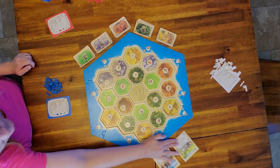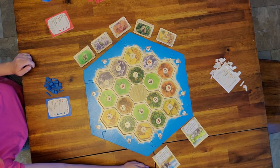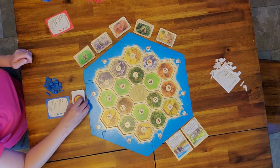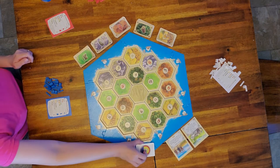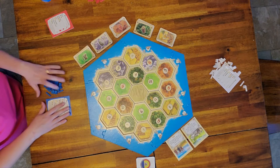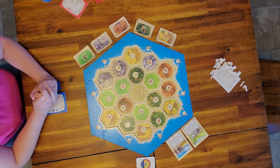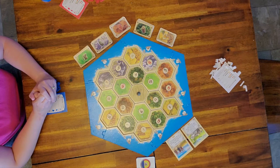You play with the longest road card — you need five roads in a row — and the largest army card for the knight cards. We have the shuffled deck of development cards right here. We put the robber in the desert; that's where he starts off until the first seven is rolled.